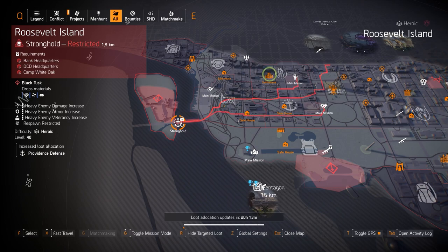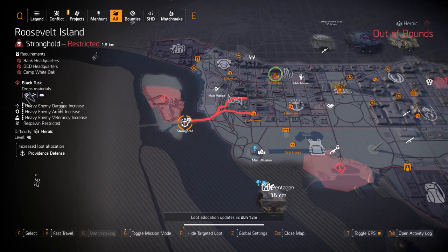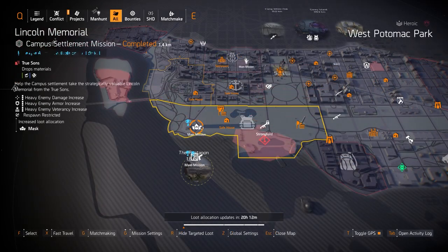Running Roosevelt Island on Legendary for Providence Defense targeted loot is definitely worth it. If you get a Sacrifice chest piece from Legendary, chances are it's going to be near max rolled. We also got masks at Lincoln Memorial, where you can farm for the Coyote's Mask, the Vile Mask, and the Punch Drunk Mask with 20% headshot damage baked in — that pairs really well with the Headhunter chest piece.